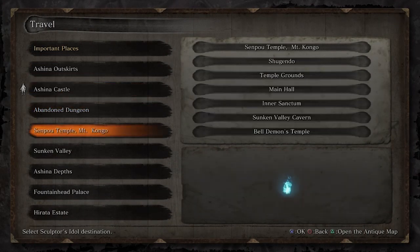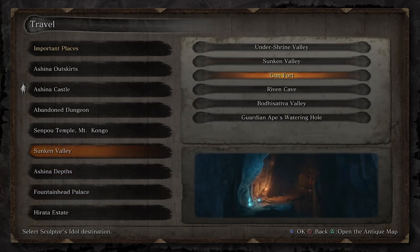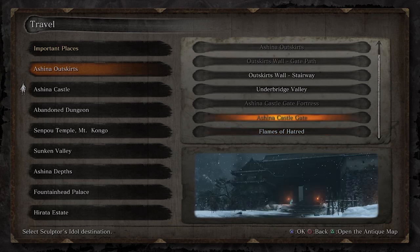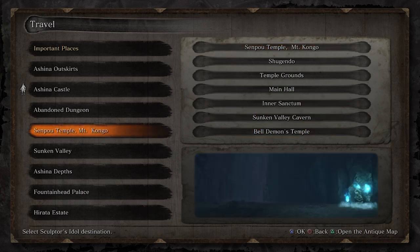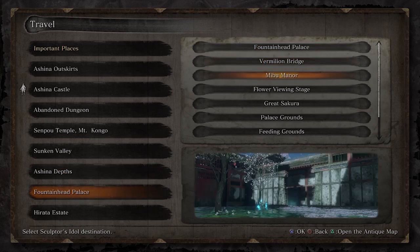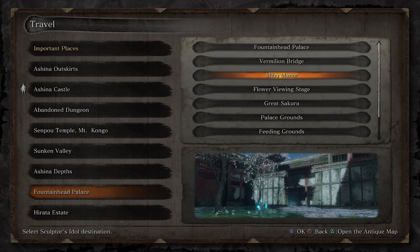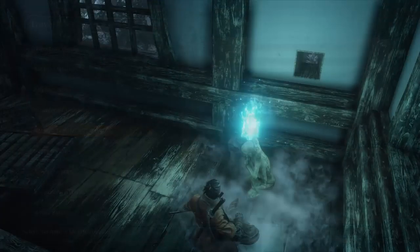There are other areas that are great for farming. The Gunfort is great for people who are midway through the game. Ashina Castle or Ashina Outskirts — the Ashina Castle Gate — is great for people who are early in the game and need farming. Another great area is Fountainhead Palace, Mibu Manor, Flower Viewing Stage, and Vermilion Bridge. Those are all pretty great areas for farming XP.